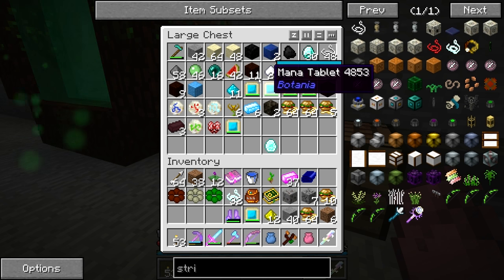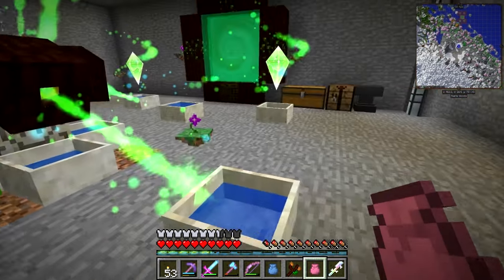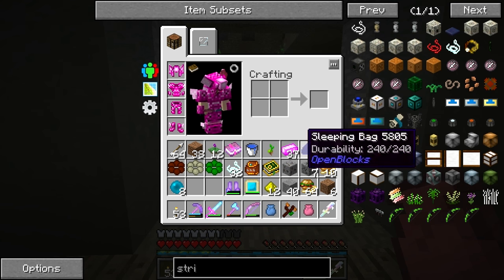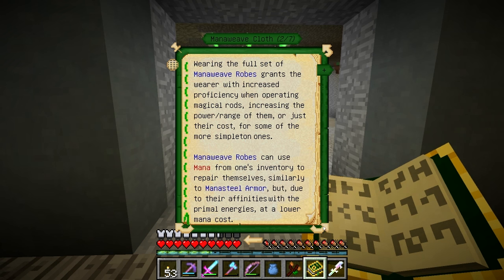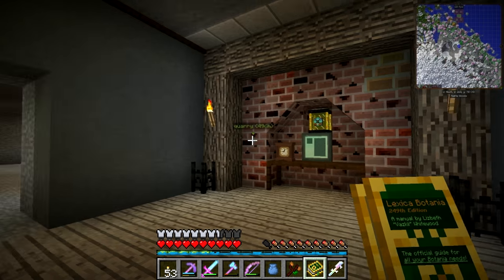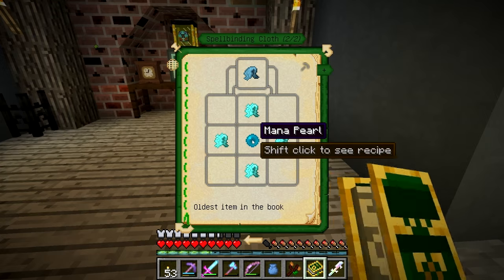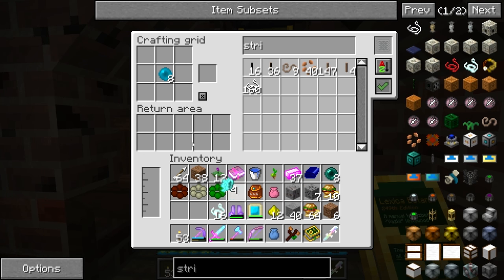Then we need the mana pearl which I don't have. Let's make the mana pearl - let's do half of them. Thank you very much. And then what was next? As much as you're beautiful, you're so noisy. Okay, we need four of those - so four, eight, twelve, sixteen in a thing. I could do it like this - one, two, three, four. So we got those and then we need the mana pearl in the middle. We have our mana pearl and we have our cloth - perfect!